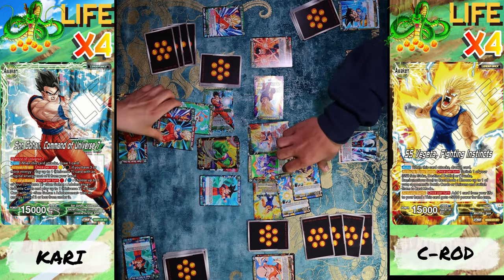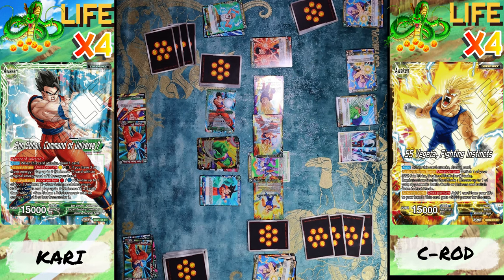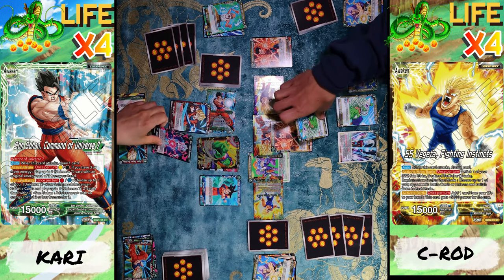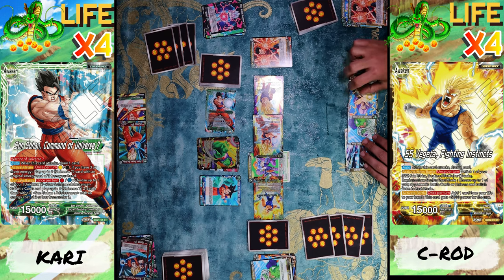All right, you survived that attack — put this in my Z energy, I'll do the same. Now my Goku is gonna go ahead and attack your leader — I'm going full-on aggro here. No counters. I'm gonna go to 24, 29,000. I'm gonna go 25 and draw one, and 30. Surviving the hits — put this in my Z energy.